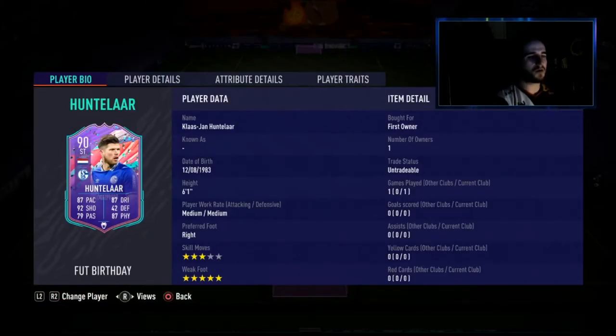Going into his stats, he's got 5-star weak foot and 3-star skill moves, medium work rates which really isn't too bad because you know the type of player that he is — he's not quick but he's more someone who you can rely on to finish most shots. He's got to go boosting physical and dribbling as well, so you can definitely choose to use him as a target man.